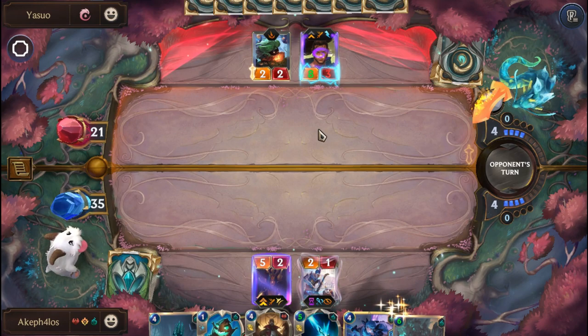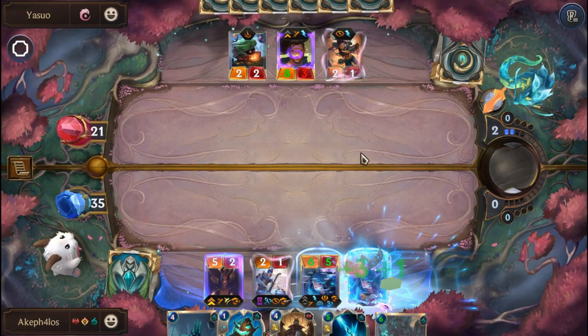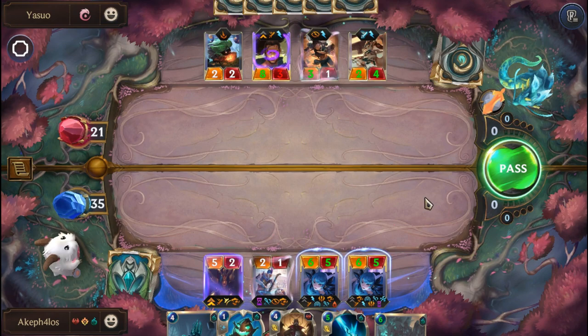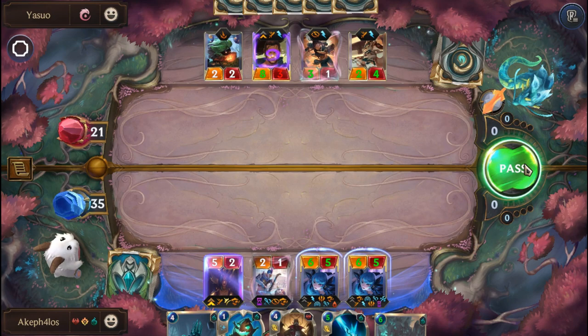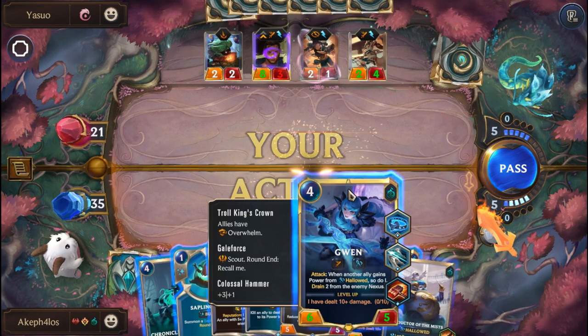Let's put on Gwen — wait, what am I doing? Why did I bring on Gwen? It's not an attacking turn. I'm so sorry — I wasn't sure what I was doing. Let's pass the turn. But at least we circumvented the attack because the AI knows it can't kill us. That's still good. So we're going to bring her on for real this time.